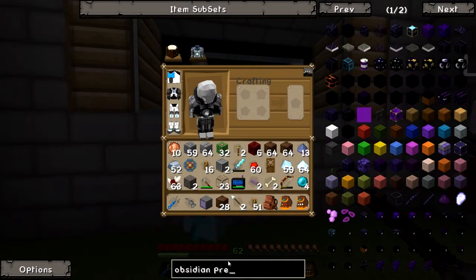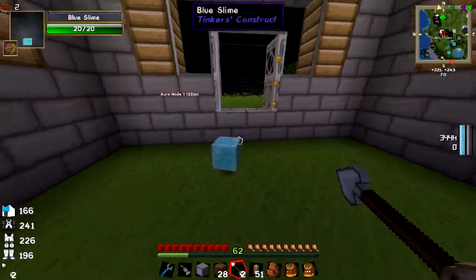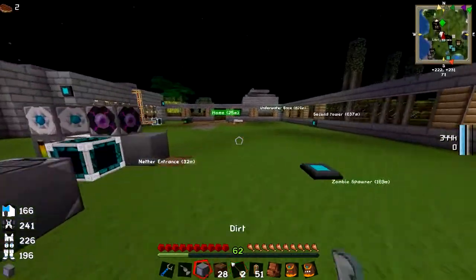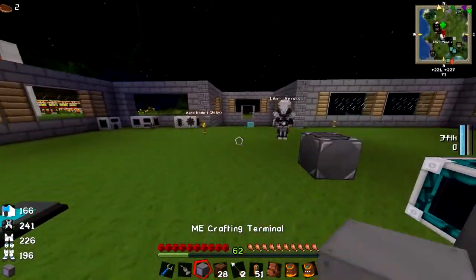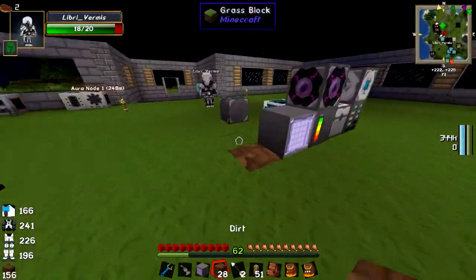Obsidian pressure plates — make some of those because they can only be activated by us, not mobs, not anything, just us. They're just two obsidian.